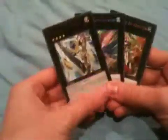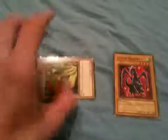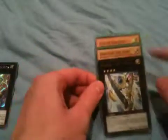First off, these are like synchros and fusions — they go in your extra deck during your duel. To summon them from your extra deck, let's say I have a Luster Dragon out and a Spirit of the Harp out, and they're both level 4 monsters. What you can do is place them and then summon your Exceed monster.